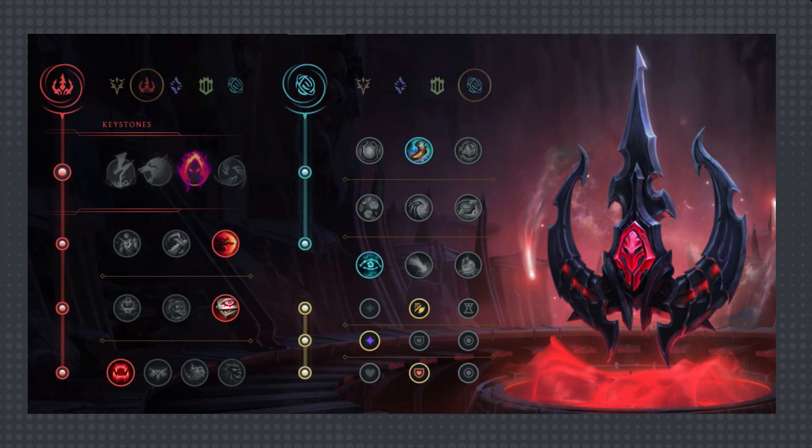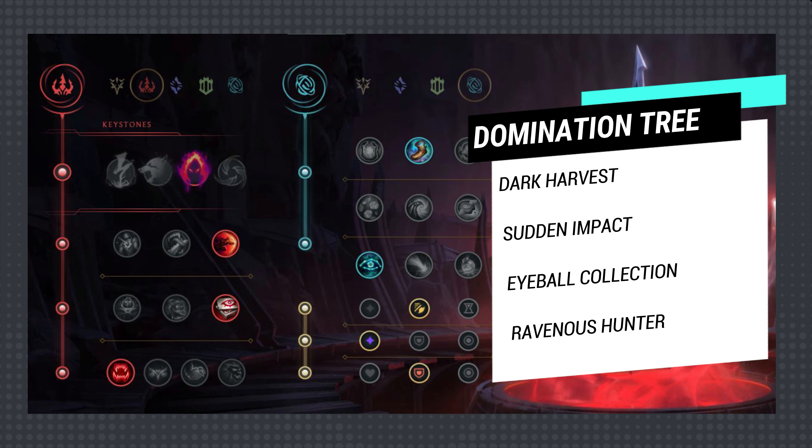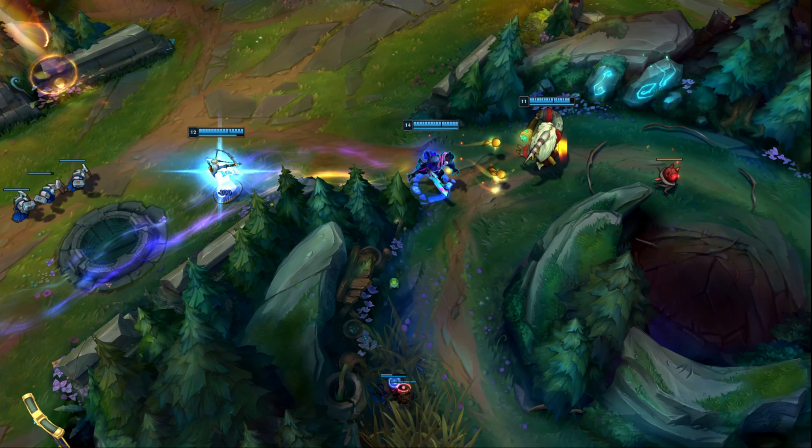Sudden Impact is really good because it complements Ekko's dash really well. Eyeball Collection is just the best in-slot rune for Ekko here because it will give him stacks the fastest and most consistently. Ravenous Hunter is a huge help for Ekko in later clears as the Omnivamp will keep his HP in fights. Ravenous Hunter is also one of the most OP runes in the game right now, so you should always take it when you can.